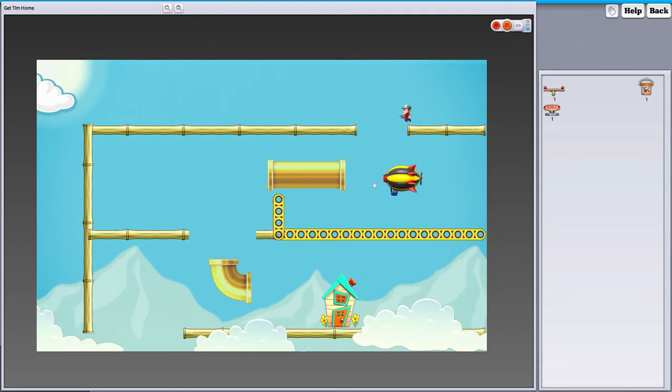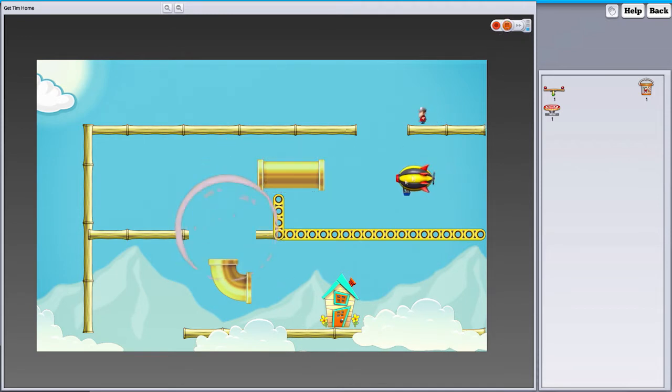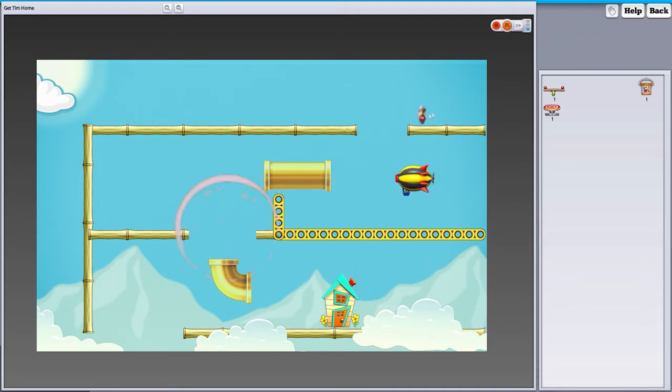Tim wasn't able to make it into the pipe before the blimp — it was too close or too long. Let's move this. It's very fiddly, but the game has different speed settings.